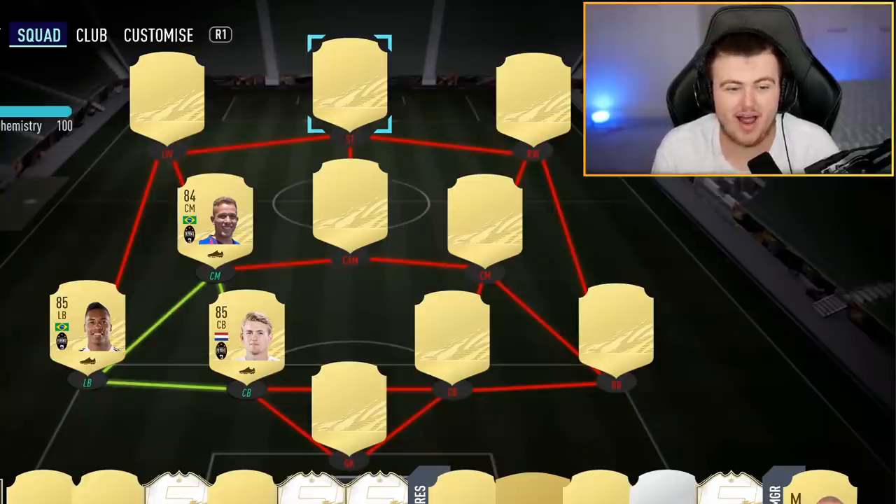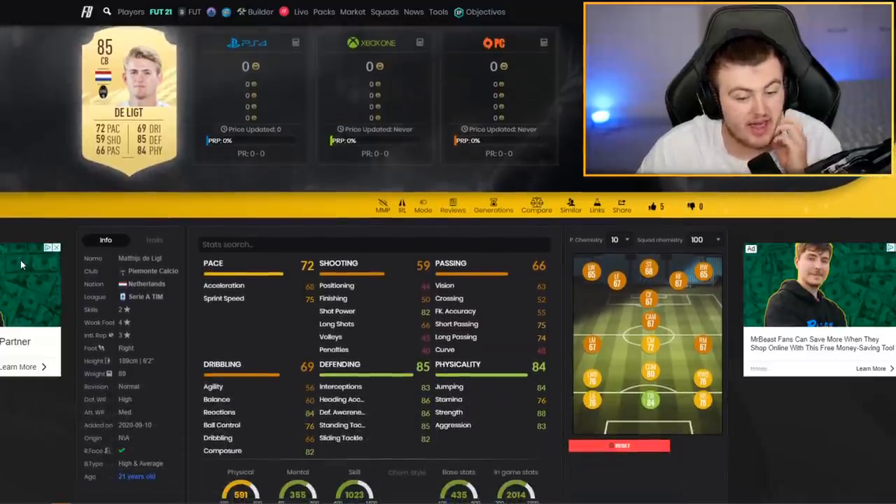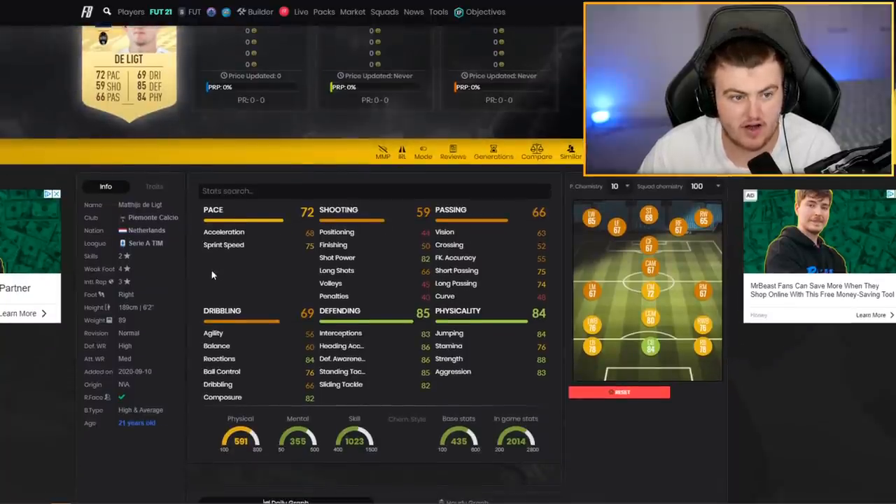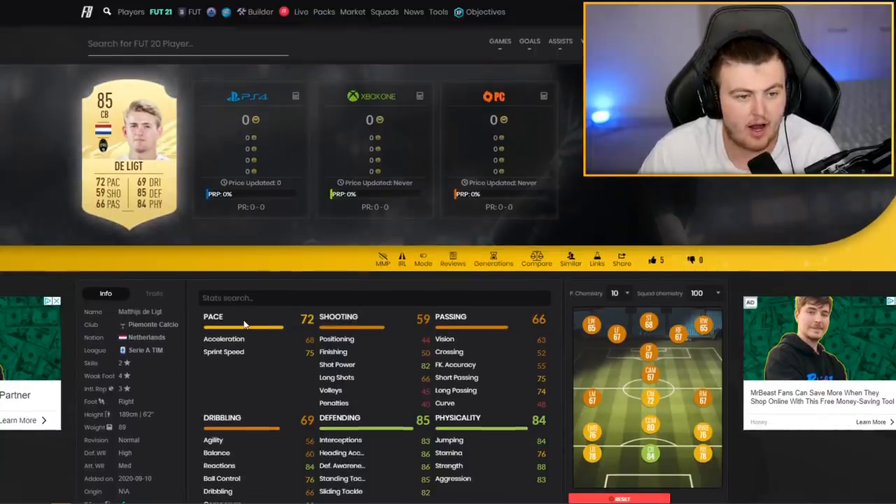An interesting one with the Piemonte Calcio hybrid triple link: Arthur's rating is not confirmed — I've guessed 84 — but De Ligt got a very nice pace upgrade and Cuadrado's got a very nice left back card. Arthur gels it all together and should get a really nice card. De Ligt works really well with Van Dijk now or in Dutch squads. Cuadrado also has a nice right back card so you can do this on the right-hand side too. De Ligt's stats: 85 defending, 84 physical, 72 pace — an Engine or Anchor would be phenomenal for him.